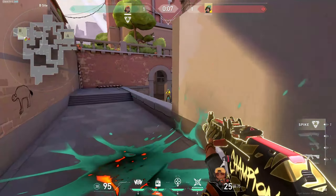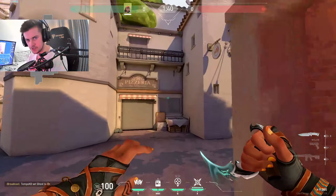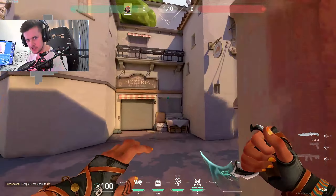Since the blast radius is so big you can spam satchels where you expect enemy utility and just mop it up. On Ascent, you can actually one-shot the doors with the satchel. Throw it up higher on the door and it will one-shot from full HP, whereas throwing it at the bottom only does half damage. Both doors work the same way.